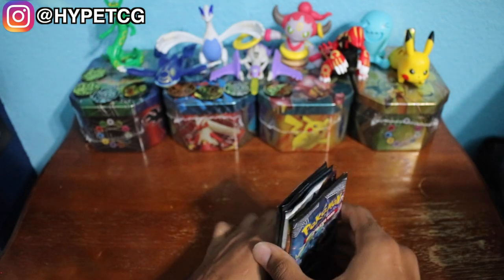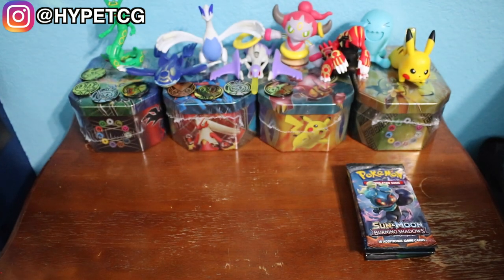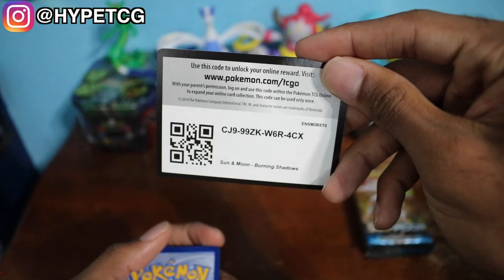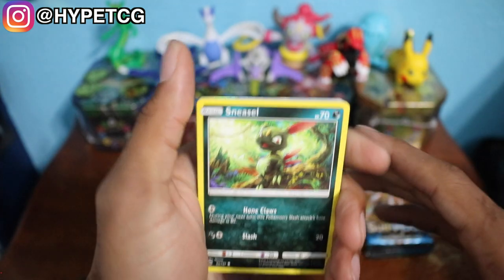Make sure to smash that thumbs up button so that we can get good luck in these booster packs. Let's go ahead and start things off with the Burning Shadows pack — lovely Mars Shadow on the front. Here goes a code for you guys, and let's see what this first pack has for us.